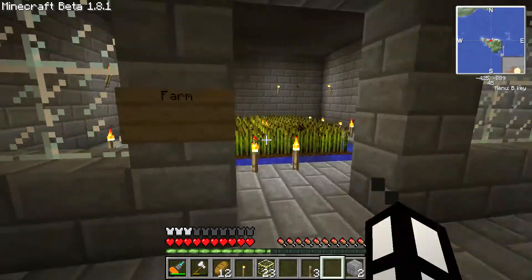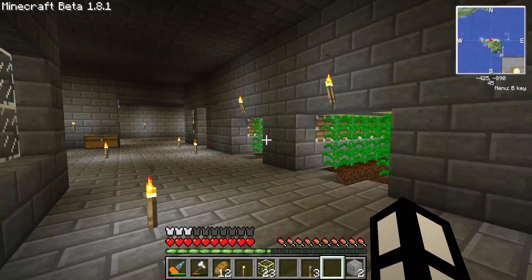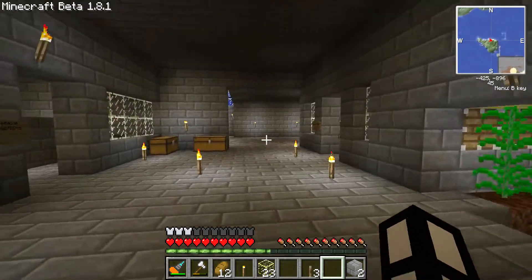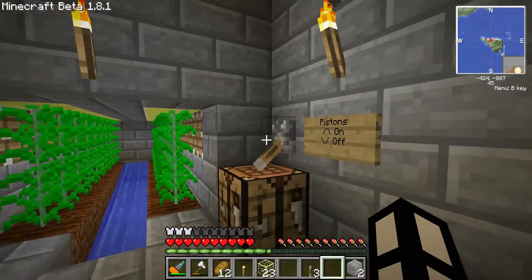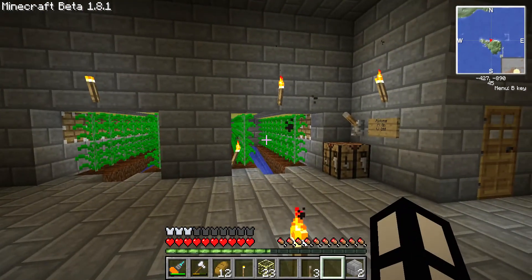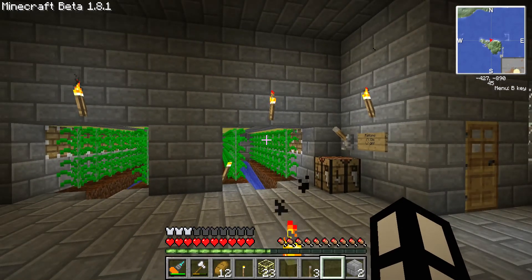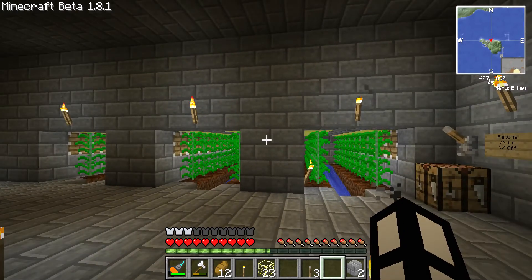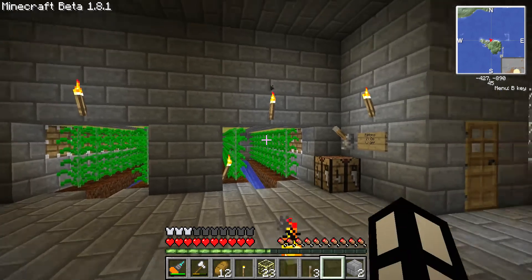I've also got an underground farm for food, and I've got automatic hemp farming. The hemp farm I want to show off actually, before I show the other mods, because it is 100% benefiting from the red power mod. If it wasn't for the red power mod, I could do exactly the same, but I'd have to build like 30 repeaters - diodes, whatever you want to call them - and this way is a lot better.